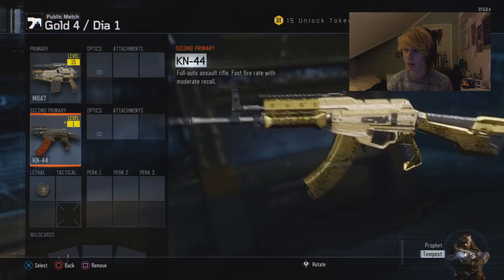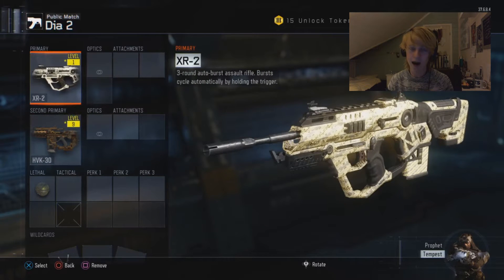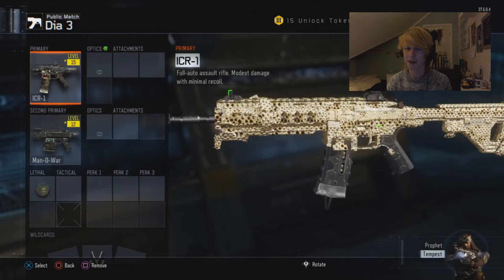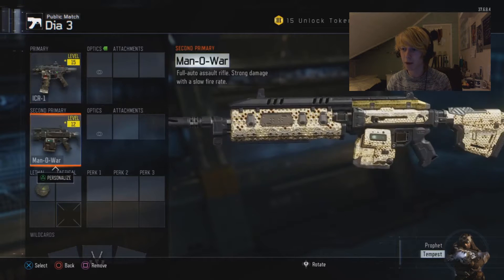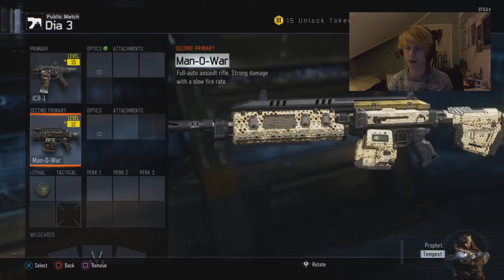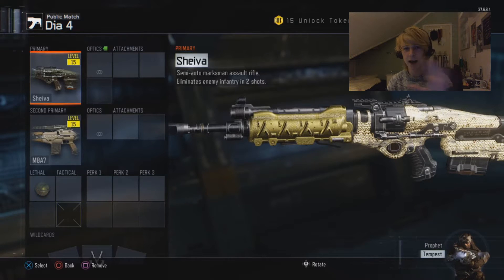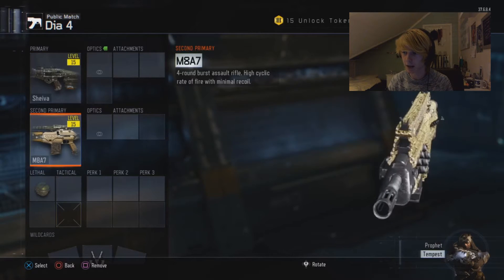Moving on, we've got the XR2 which is fully covered in the normal diamond camo and of course has black on the gun. We've got the HVK with basically everything now being diamond camo, and in the middle of the gun you can see the black-and-gold camo pattern. The ICR1 — in my opinion it's not really that cool here but in game it's a lot better. The Man of War has a mixture of black, gold, and the diamond camo. Then the last two guns: the Shiva, where the front side is the special kind of gold and the back side is diamond, and finally the M8A7.